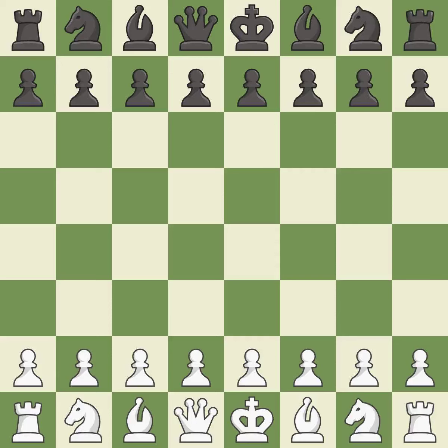French Defense, Tarrasch, closed. 4.e5 Nfd7 5.Bd3 c5 6.c3 Nc6 7.Ngf3. Giveaway — one player was winning but then gave it away. That game was pretty competitive. White took advantage of the opportunities they saw in the opening. The middle game battle was fairly even, and the players battled pretty evenly in the endgame.